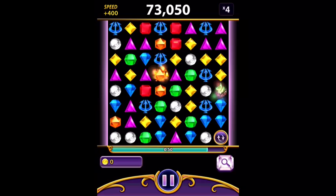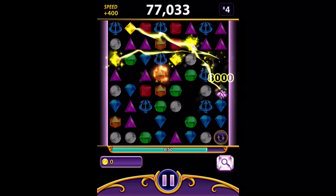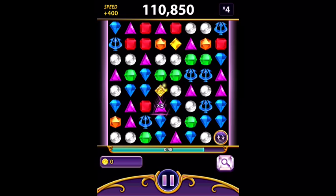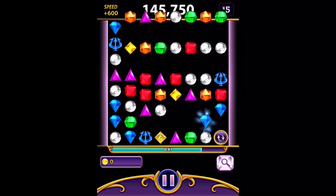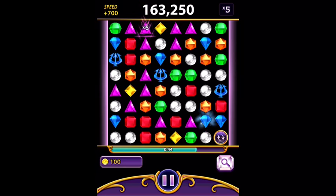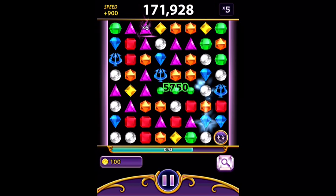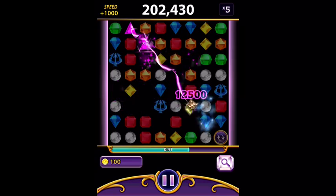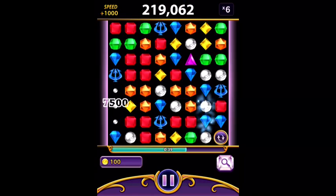Here I create a cube, and you want to avoid using it on a blue, red, or orange. Here I created another one, and again you want to avoid using it on one of those three main colors.